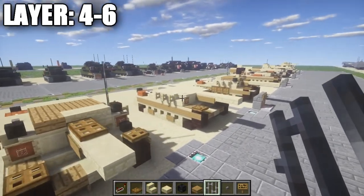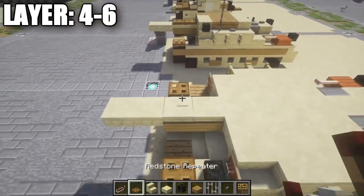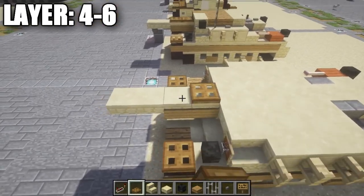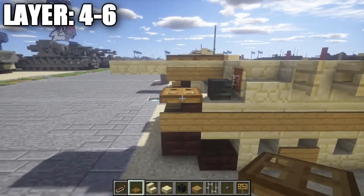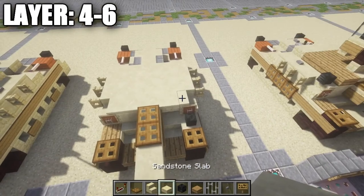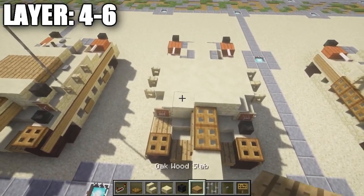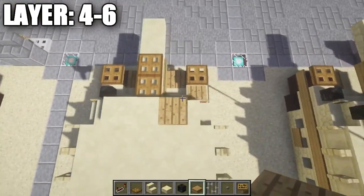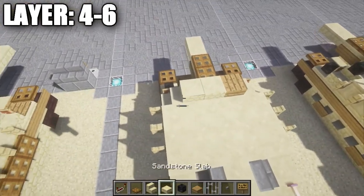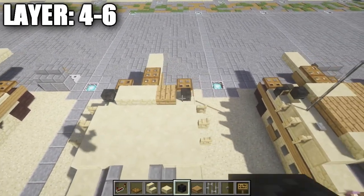Moving on to the final layers — layers four, five, and six. Go to the front and on top of the sandstone top-slabs with signs, place two wooden trap doors. Then place a row of two sandstone half-slabs followed by an oak wood half-slab on the right side. On top of these sandstone stairs, place a wither skeleton skull on your side to continue detailing the upper structure.